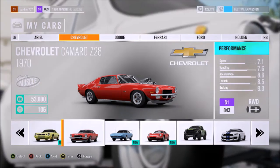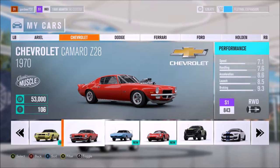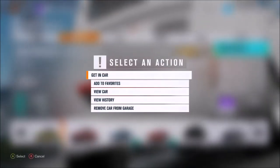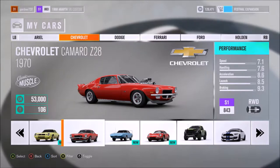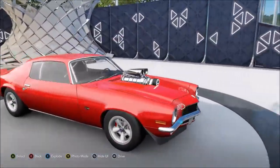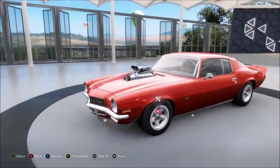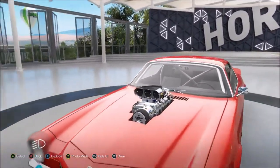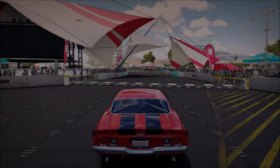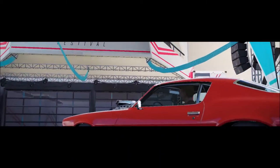Next we have the Chevrolet Camaro Z28, 1970s awesomeness. It's such a nice car. As you can see, I've modified this quite a bit — two stripes at the back and then a little turbo at the front that looks awesome. Sounds nice as well, so that's always a plus.